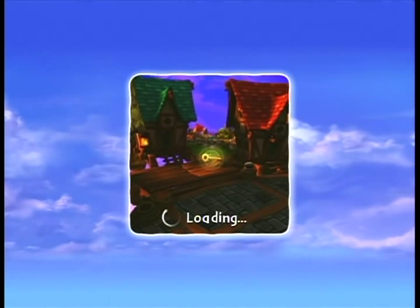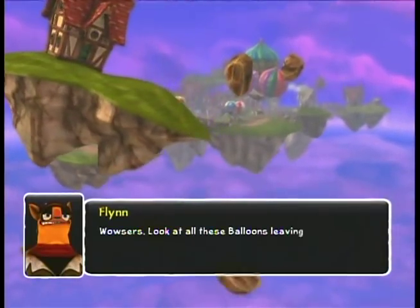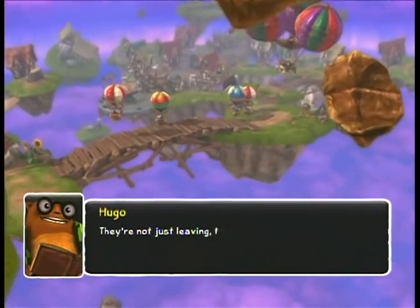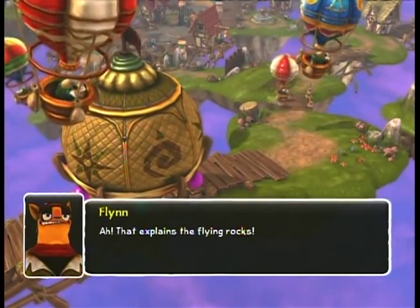Alright. So here's your introduction to the world of Skylands. It's sort of a bunch of sky islands - more of an archipelago than a land, really. Well, look at all these balloons leaving! Parking's gonna be a snap! They're not just leaving, they're evacuating! Something is terribly wrong! Oh well, that explains the flying rocks.